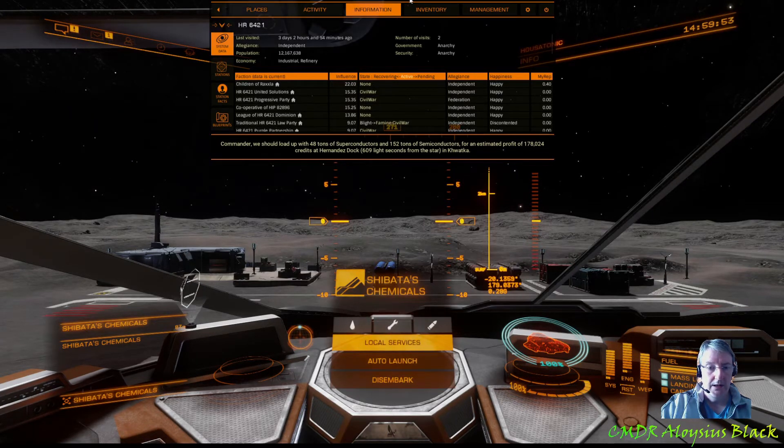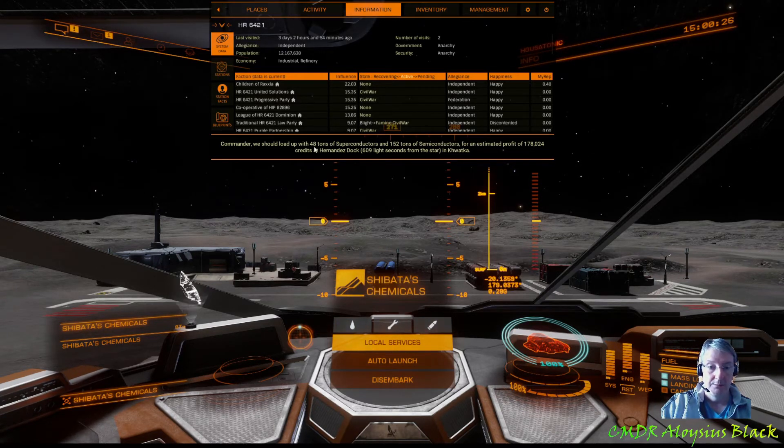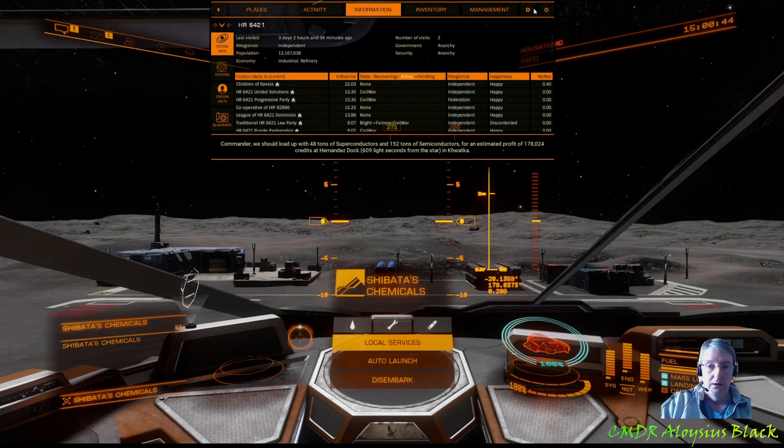Now Copilot is aware of the size of my cargo hold. It's aware of the commodities available in the market together with the quantity of those commodities. It will first look for the item that will yield the most profit — in this case superconductors — but there are only 48 tons of them here and my cargo hold is 200 tons. So Copilot will then look to the next most profitable commodity and so on, working down that way until it has given you a list that fills your cargo hold so you can fill up on those goods, make your jump, and make a little profit.